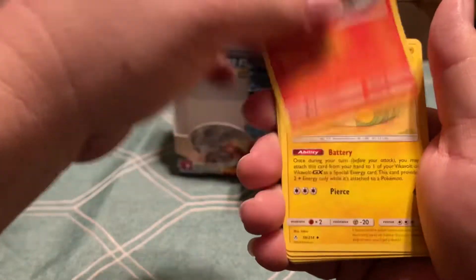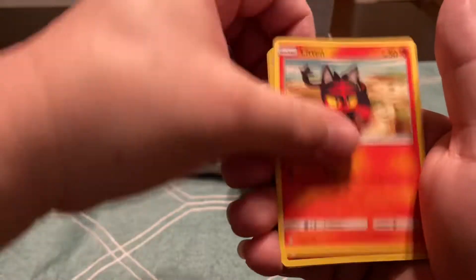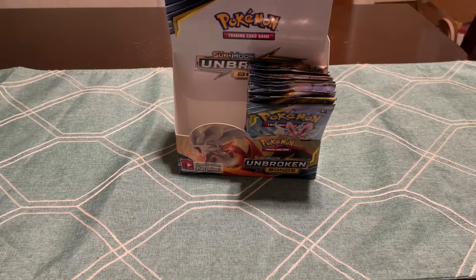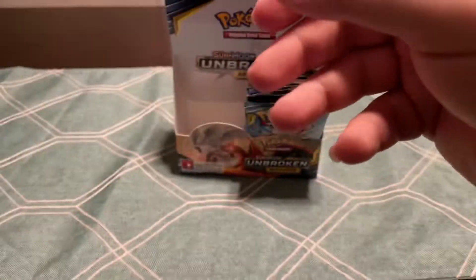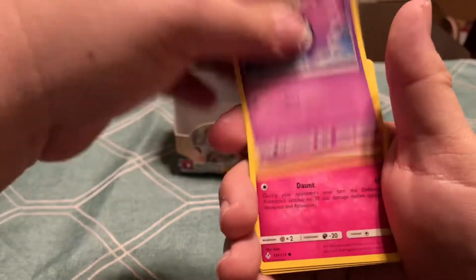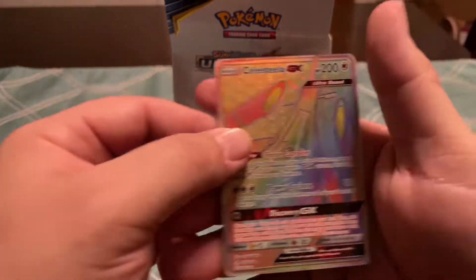They've all got those Goldilocks going on in that one. Meowth and a Holo. Metalcore, Fire Crystal, Glamyow, Growlithe, Gastly, Togepi, Pikachu, Reverse Janine, and then a Celesteela GX — I think that's the secret rare.